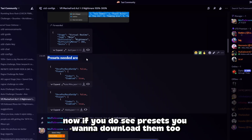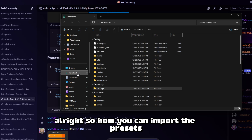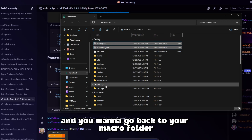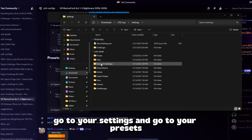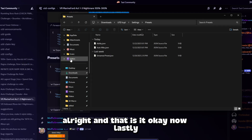If you do see presets, you want to download them too, and I'll show you how to set them up. Once you are done, go to your macro folder. How you import the presets is really easy — just copy these two files right here. Either copy or cut them, then go back to your macro folder, go to your settings, and go to your presets. Since I already have them, I can just replace them. And that is it.